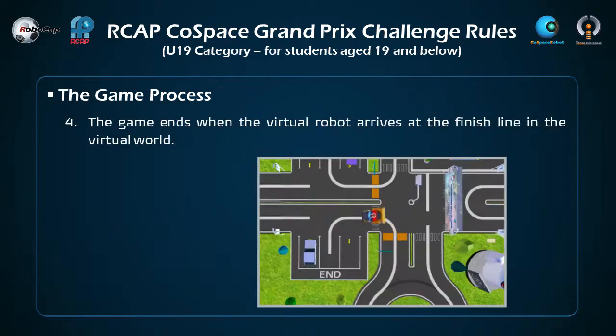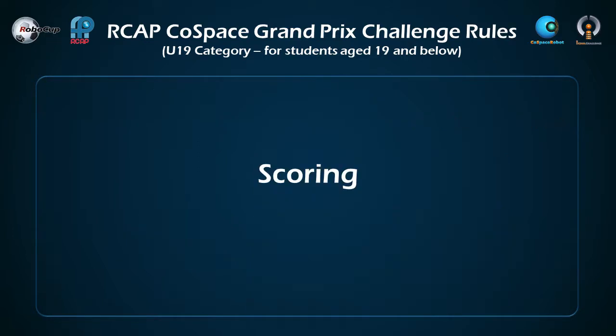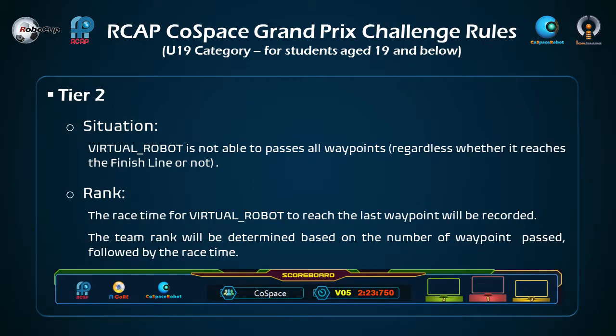The game ends when the virtual robot arrives at the finish line in the virtual world. If the virtual robot passes all waypoints and reaches the finish line, the team rank is determined by the race time at the finish line. If the virtual robot is not able to pass all waypoints, regardless of whether it reaches the finish line, the race time to reach the last waypoint will be recorded, and the team rank will be determined based on the number of waypoints passed, followed by the race time.